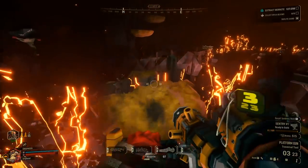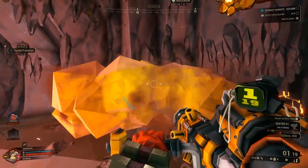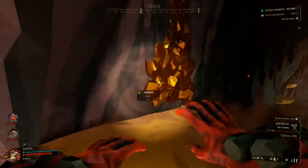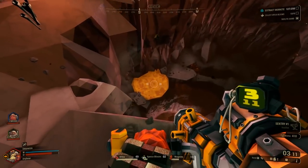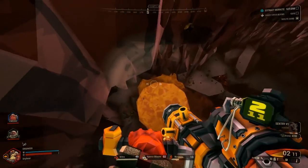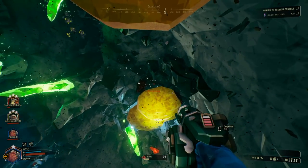The platform gun that the Engineer has allows him to create walkable terrain literally anywhere. At the making of this video, the platforms also have no fall damage, so you can use them as a little landing pad when you're jumping off high ledges. The platforms work great with the Scout, who can grapple up to high places, so you give them a little place to land on.